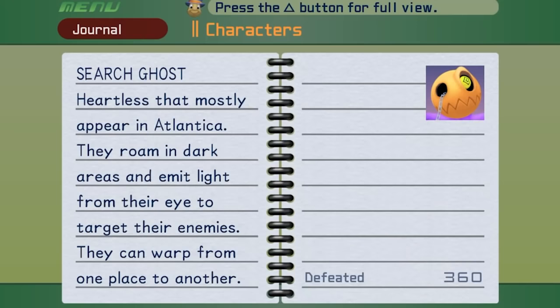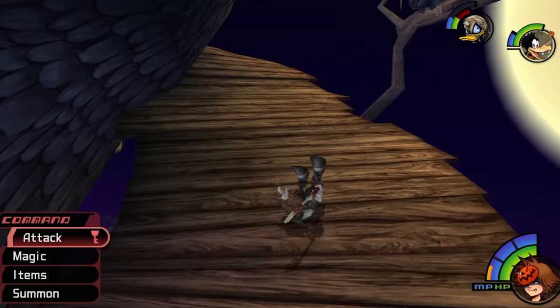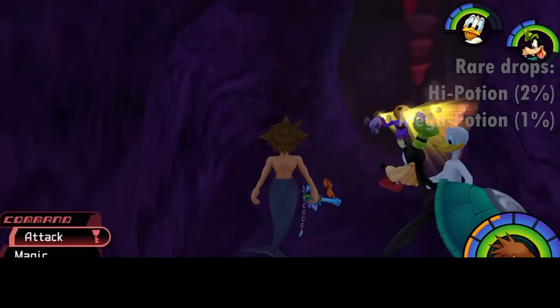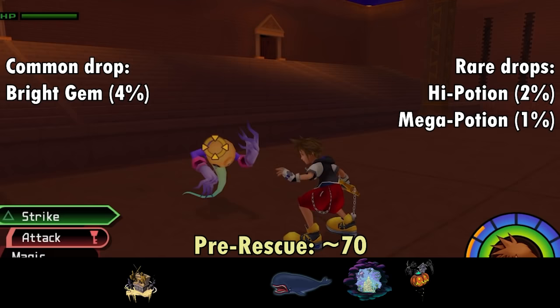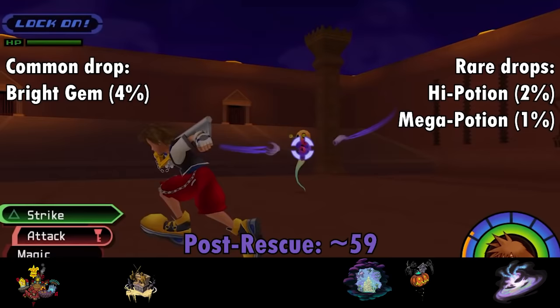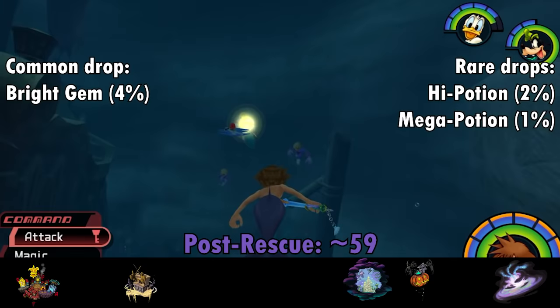Next is the Search Ghost — not necessarily scary, but at the very least spoopy. Pre-rescue Search Ghosts typically appear in scary locations like a town full of monsters, the inside of a whale's digestive tract, and Atlantica. They're actually not aggressive if pre-existing in a room unless you get in range of their eyeball searchlight. They attack with wimpy slap attacks and often teleport at inopportune times. Once HP is low, their attacks can steal your soul, which the Ghost will absorb to regain HP — kill it in this state for additional tech points. Search Ghosts drop Bright Gems at 4% per kill, and are most common outside the sunken ship in pre-rescue with about 17, and 16 in the 2nd District post-rescue.